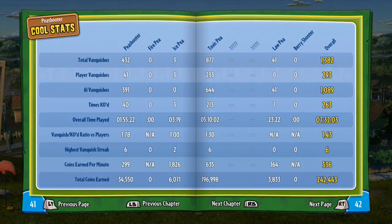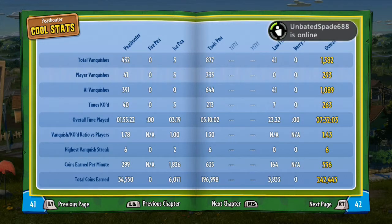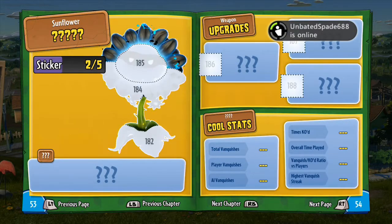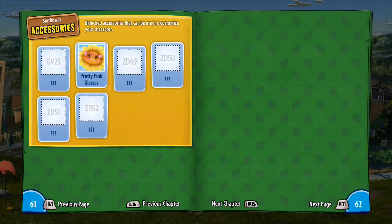Each character has that, and you've also got call stats for that specific class. So you can see how much you've played — I haven't played as the Fire Pea yet, but I have played as the Ice Pea a little bit, Toxic Pea quite a lot, and the Law Pea a little bit. That's the stats, and each character has exactly the same layout.